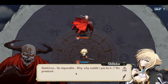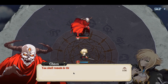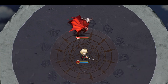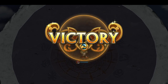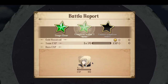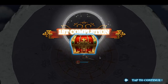No. Impossible. Why? Why couldn't you do it? We promised. It's time. My power is already... You shall remain in this darkness alone. Rain, where are you? Eternal Solitude — that's her talent, right? So: gain victory in two turns, deploy no more than one hero, and five shards of her to start.